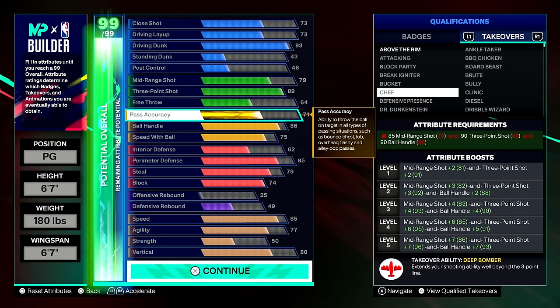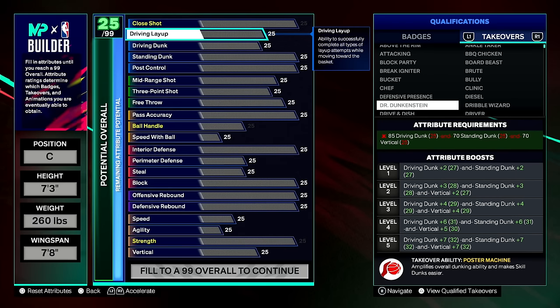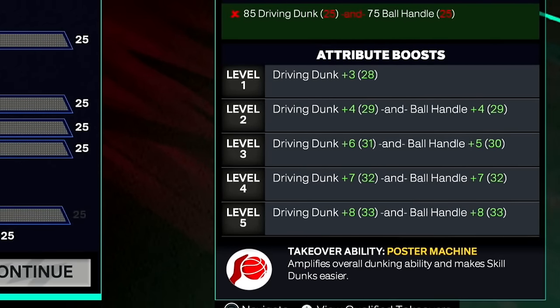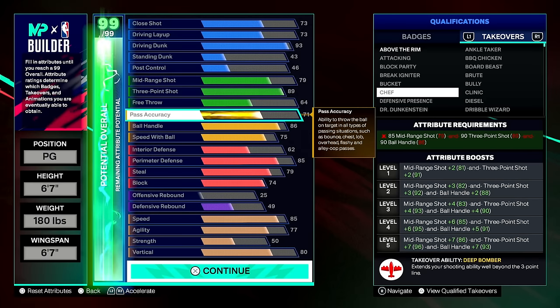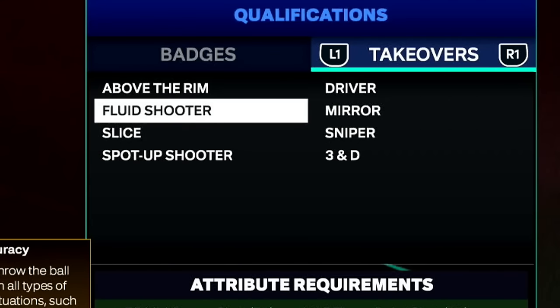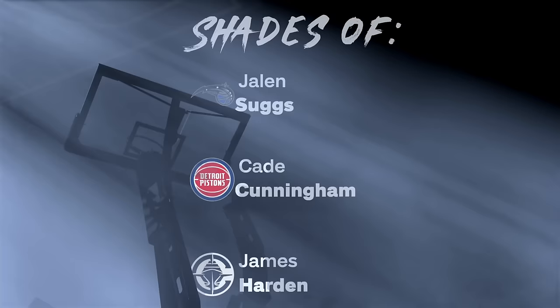Once on the badge screen, click the right bumper to go to the takeovers menu, which shows all 72 takeovers. You can hover over each takeover to see how it affects your build's attributes from level one through level five, and what takeover ability is paired with it. Grayed-out takeovers are not unlocked on this build; pressing triangle or Y filters to only the takeovers available with your current build. On the example build shown, eight takeovers with abilities are unlocked.